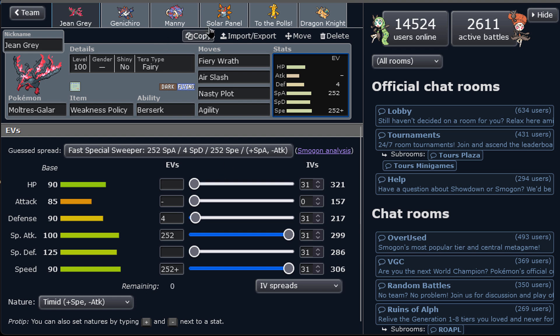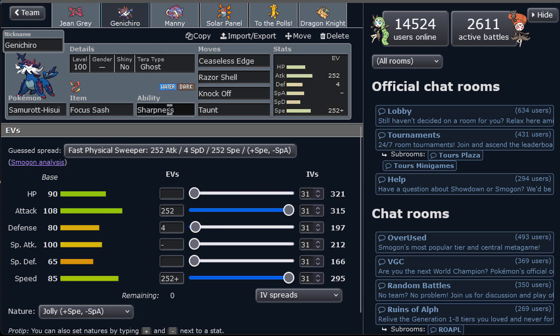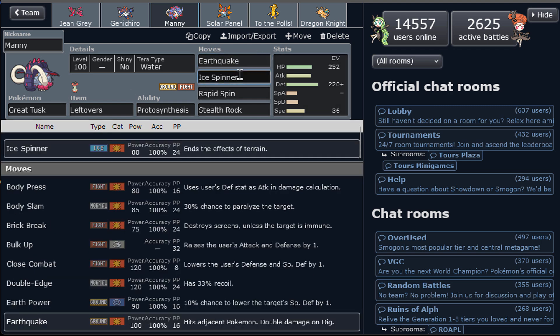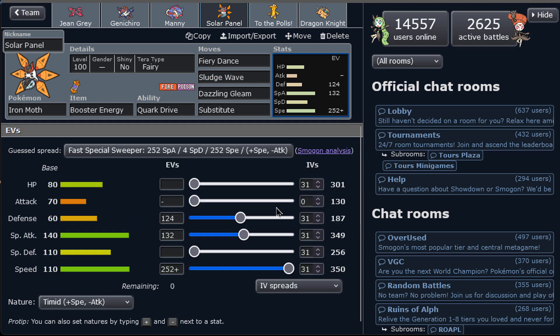The fairy Tera type supports the team pretty well — we don't have a fairy otherwise, so we have two fairy Tera mons. It's accompanied by lead Samurott-Hisui with the sash: set up spikes, do a lot of damage, knock off items. For hazard removal we want a spinner, which is basically Great Tusk — the best spinner honestly. With a water Tera type it gives us another water type if needed, with earthquake and ice spinner for coverage, plus rocks.